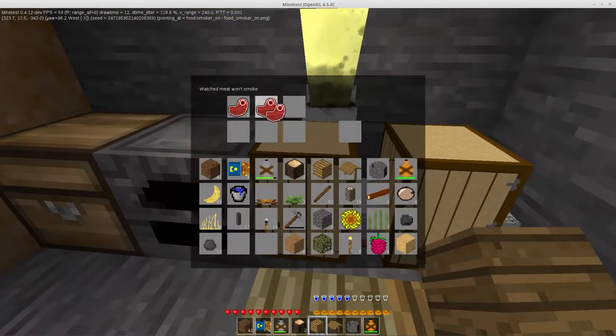Here's how the smoker is going to work — it might be a bit confusing. You put your meat in the slots, only one meat per slot. As soon as you drop the wood in, it's going to lock the inventory so you can't pull the meat or the wood out. It'll use four pieces of wood — subject to change — and it's going to use a timer. Once the timer is done, it switches your inventories and unlocks them.